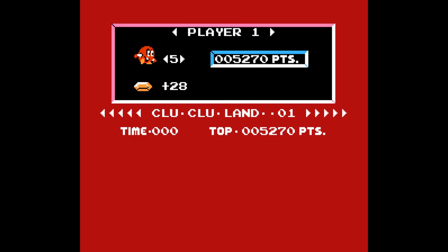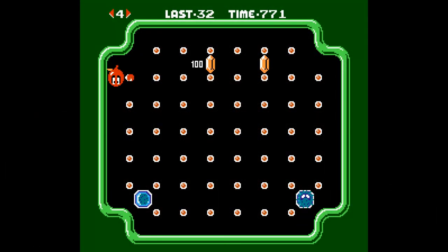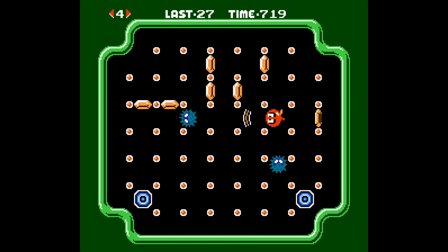Clu Clu Land is a high-stress game. You never get to stop, so you're constantly on the move and you have to be on your game. In addition, you have to remember to turn before you want to turn. Bubbles turns by reaching out her claw and grabbing a pillar — think Michael Keaton Batman steering. You'll continue to orbit a pillar until you let go, and you can't turn around without changing lanes.